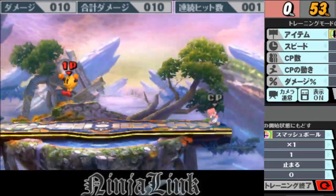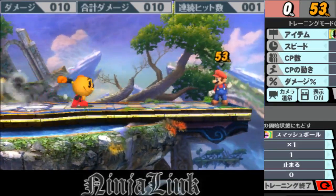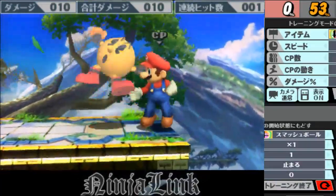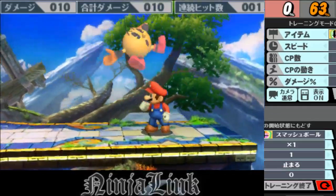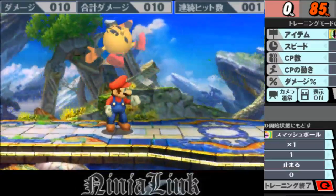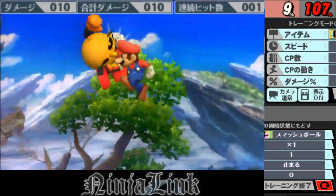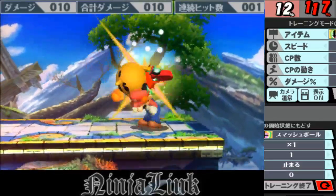Good to know that works. Full hop, air dodge into Nair is an approach that's invincible. Well, that hits. And nobody uses that tech either — that's a free jump in, that's completely safe. Well, if they see it they can still punish it. If you react to it, yeah. But the point is he has options out of his air dodge that are very, very fast.